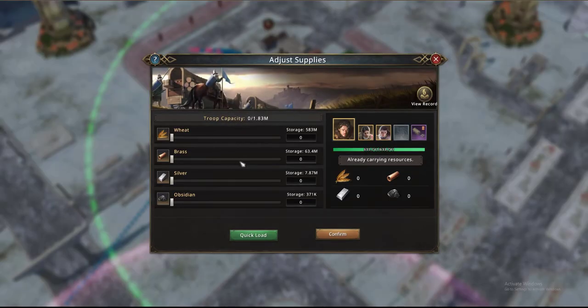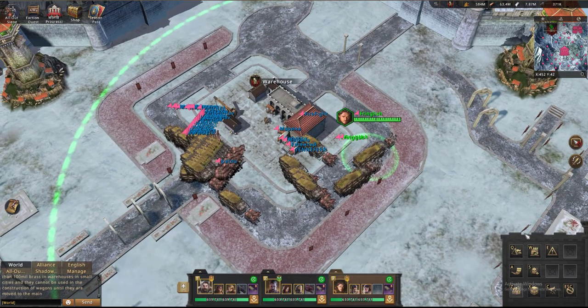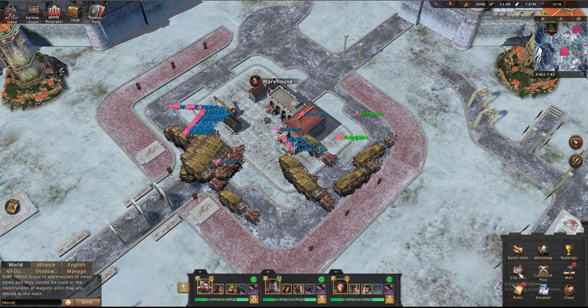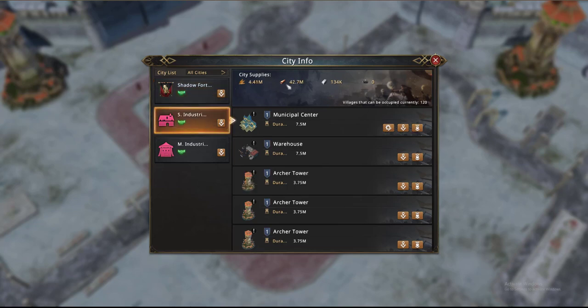No matter the warehouse, as long as you control it, you can decide either to bring out some brass, carry it with you, or silver or obsidian, or even wheat. This can be useful to move resources from city to city. At the moment my faction controls three cities. We have 63 million brass in the first one, 42 million in the other one, and 70 million here. Now these two cities don't contain a workshop, which is what we're going to look at next.